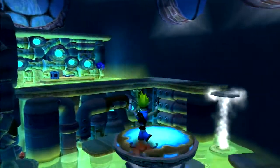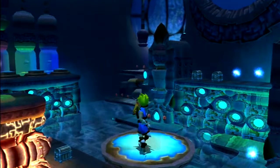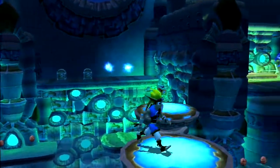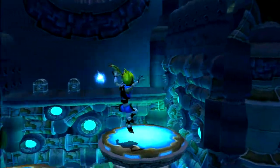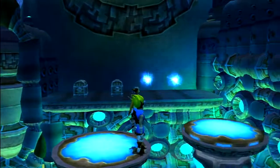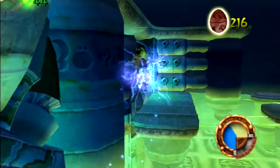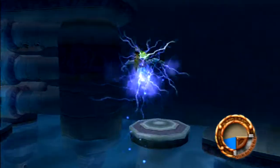I need blue eco for over there, and there's plenty over here, so let's head this way. By the way, with these spinning platforms, if it bounces off something, it goes in the other direction. This is how I like doing it - having them going in opposite directions so that you just move across them like that. I think it's best to just head over here with plenty of blue eco.